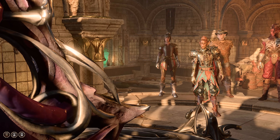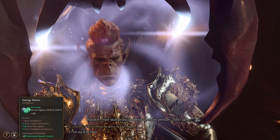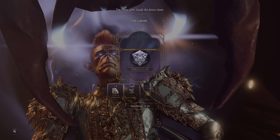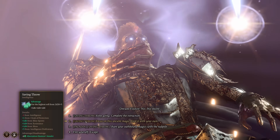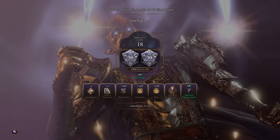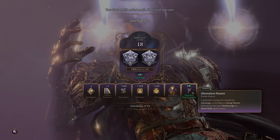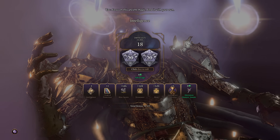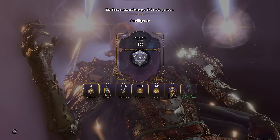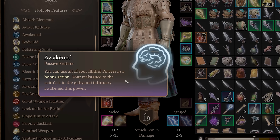In order to get the Awakened condition, you need to pass three saving throws. The first one is a DC-12 Intelligence saving throw, the second one is a DC-15 saving throw, and the last one you have a choice of either a Constitution, Intelligence, or a class-specific saving throw. By equipping the Aberration Hunter's Amulet and disguising as a Githyanki, you can gain advantage on Intelligence saving throws, meaning two of the three saving throws to get Awakened will have advantage, giving you a much higher chance at success.